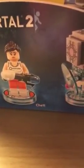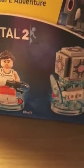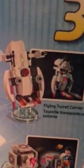So you can see that it comes with a companion cube, the Chell figure, and the sentry turret. On the back it shows all the modes: the sentry turret, the turret striker, and the flying turret carrier; the companion cube, the laser deflector, and the gold heart emitter.